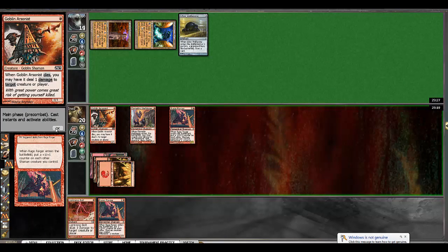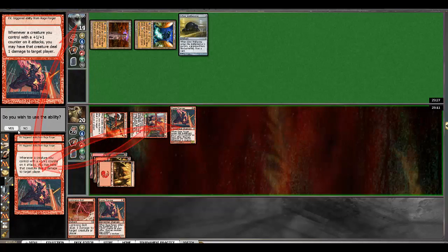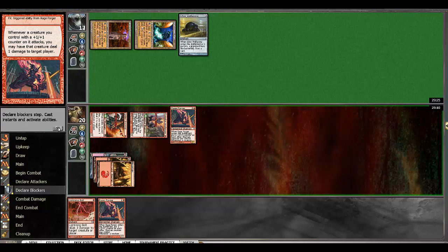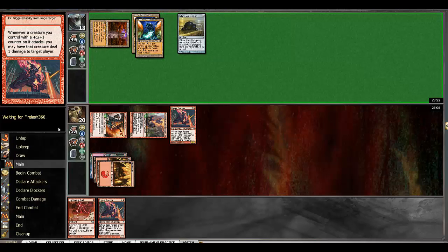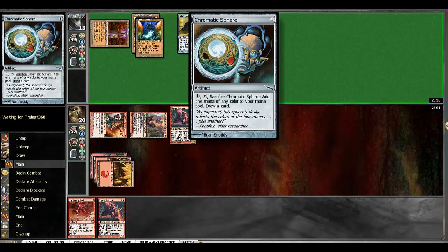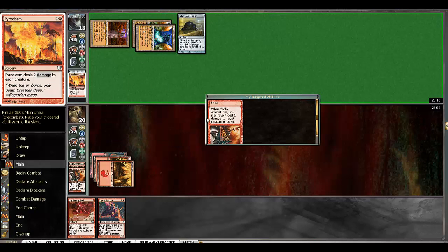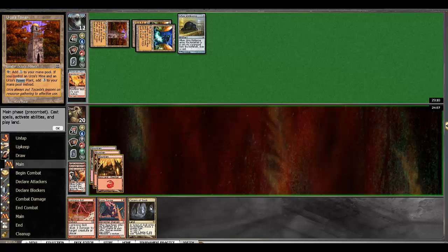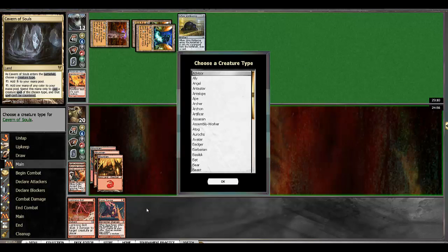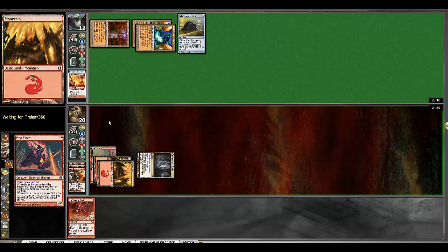Beautiful. If there's any way I can stick a second rage forger before he resolves a pyroclasm... nope, there's his pyroclasm mana. Yeah, looks like that's it. Didn't want that to happen but fully knew going in that was going to be a big deal. Hopefully we see a creature — nope. We're in a big hurry, so unfortunately we're gonna just play a gray ogre.